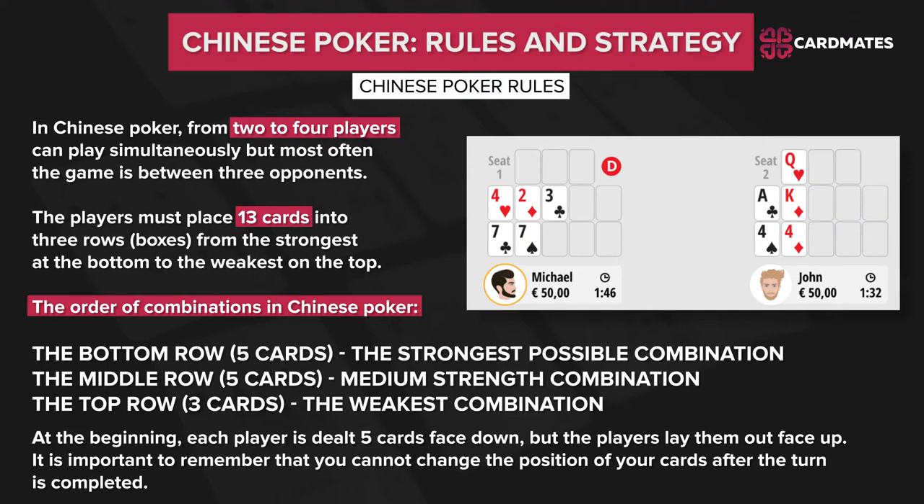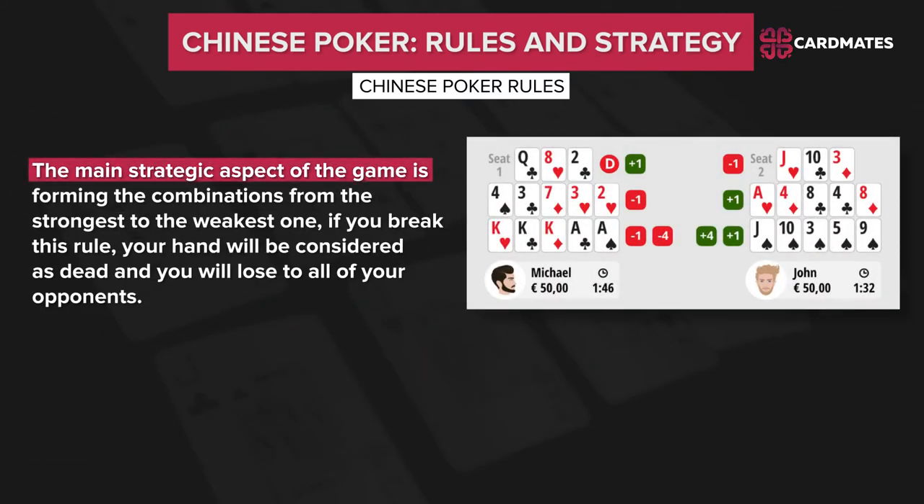The order of combinations in Chinese Poker is: the bottom row, 5 cards, the strongest possible combination; the middle row, 5 cards, medium strength combination; the top row, 3 cards, the weakest combination. Each player is dealt 5 cards facing down, but the players lay them out face up. It is important to remember that you cannot change the position of your cards after the turn is completed. The main strategy aspect is forming combinations from strongest to weakest. If you break this rule, your hand will be considered dead and you will lose to all of your opponents.